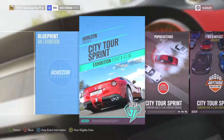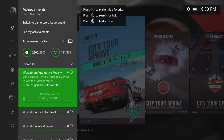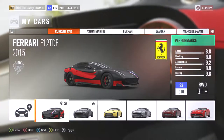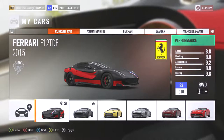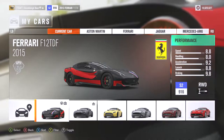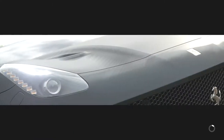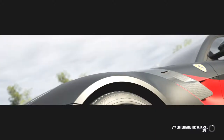TGS presents Forza Horizon 3 achievement: Forzathon Automotive Royalty. Basically we have to complete or win a race in a VIP car and you get the Porsche 914/6 – it's 2.05% rare. I believe it's one of the cars from the VIP car pack which I received early on. I got the F12 TDF out from that pack. You can see the download logo on the top right of the vehicle thumbnail at the bottom. We just got to win the race and that should count for the achievement and unlock the car.